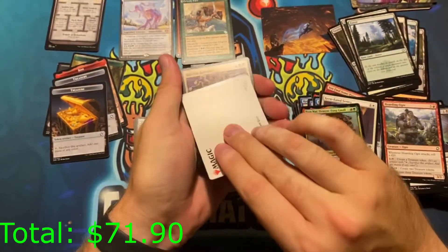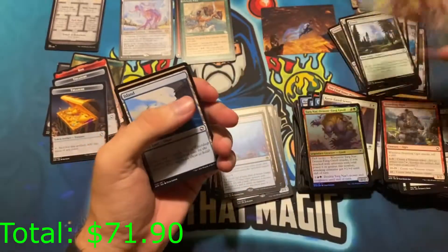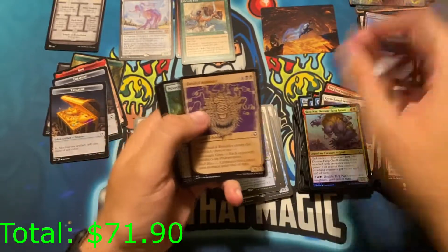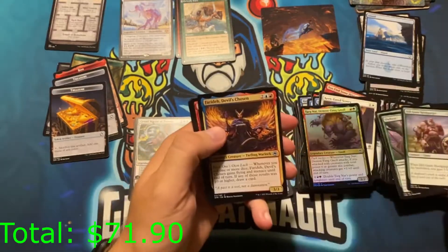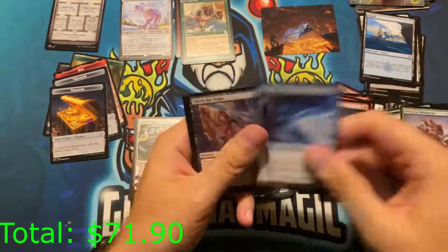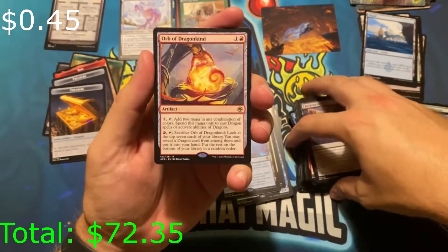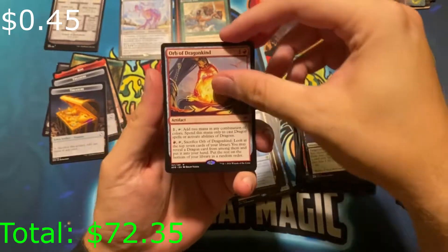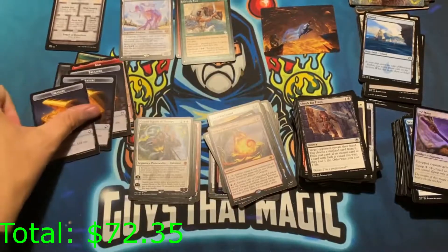Wish me luck — here we go. We're gonna flip it and it's Circle of the Dream Druid. Really good card — I think it will go up in price. You can't get better than tap, add a green mana for every creature you have. That's pretty solid. Orb of Dragonkind for those dragon decks — pretty solid rare. Plus two Mace and a treasure token.